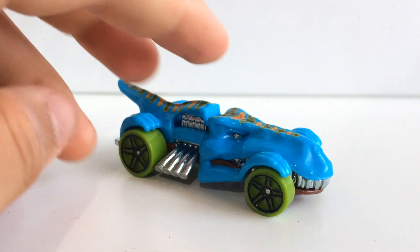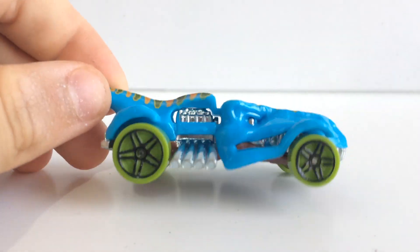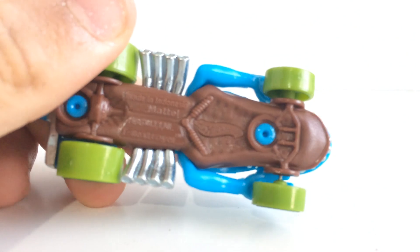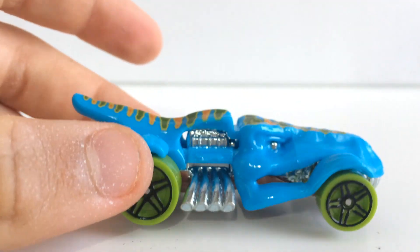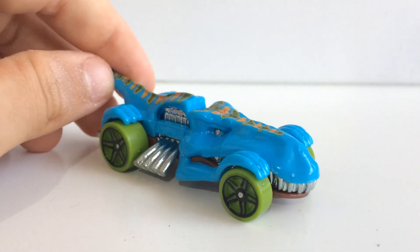Alright, here we have a really, really light Fantasy car. Actually, all of these cars in this pack are Fantasy. Here we have T-Rex Stroyer. This is a plastic body, plastic base - that is very sad. Plastic body, plastic base with metal exhaust pipes, and that's the only metal part of this car, so that's what makes it so incredibly light.